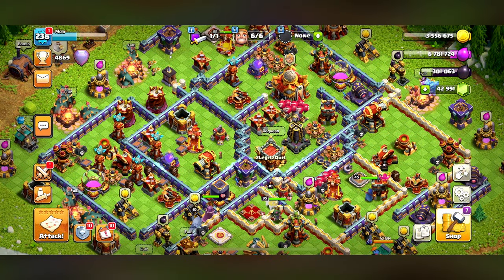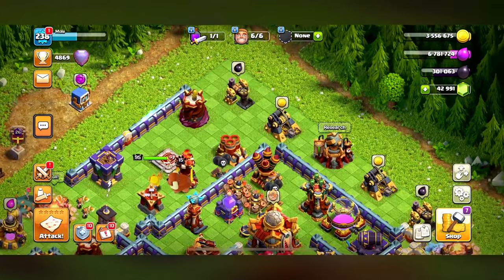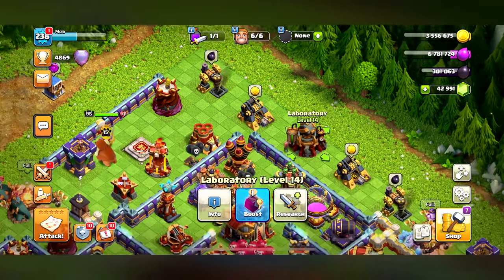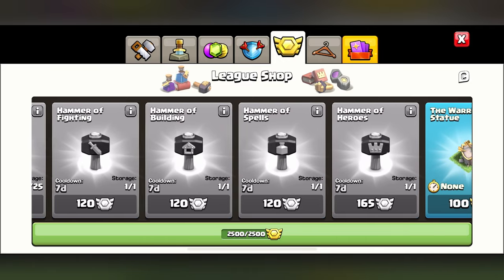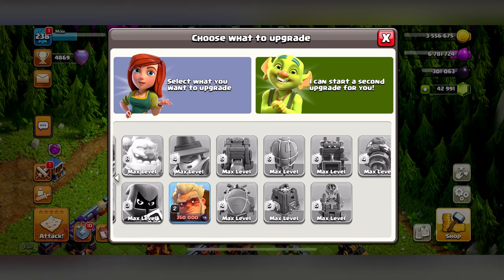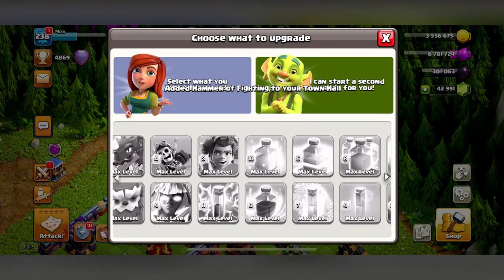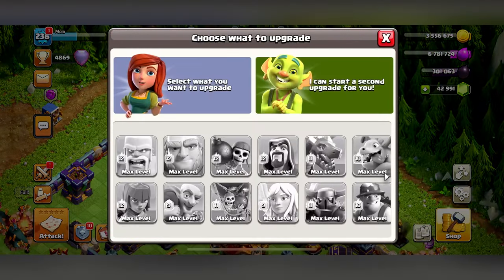Welcome back to another Clash of Clans video. We got a busy day today - the lab is open and I just finished a Druid. He looks really OP. I'll show you why he's super OP, but first we're maxed out on clan medals so I'm going to dispose of those by upgrading the Druid. There we go - he is max now, max out Druid.